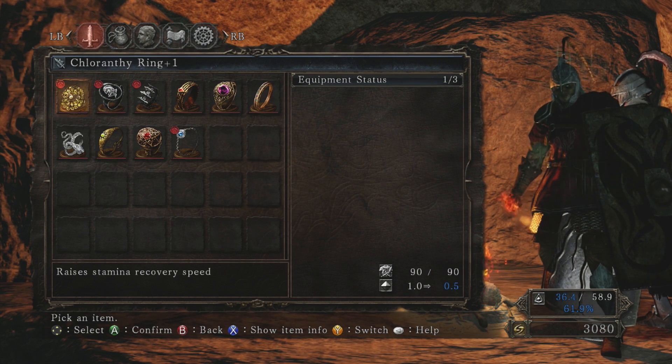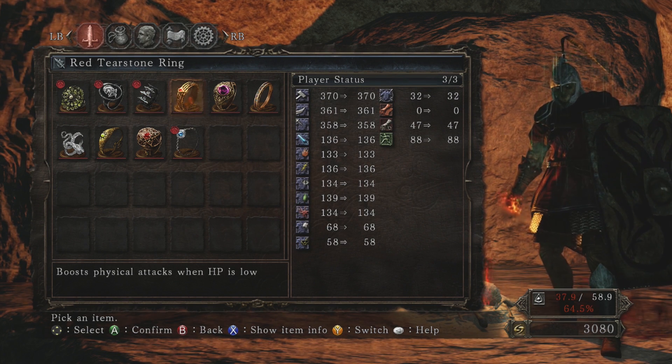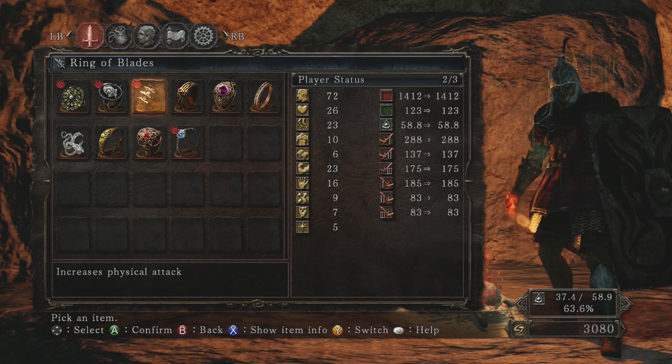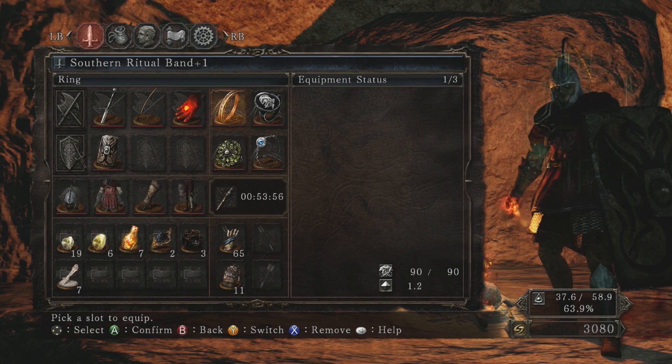Ring of Blades is probably, just knowing the mechanics of the Souls series, a little bit less useful than the Chloranthy Ring. This one adds about 20 to your attack — let's go ahead and see what this would change to if we unequipped it. It'll take 20 damage, so it's not quite 10%. It's closer to two-thirds of 10 percent or something like that — it's not much, but stamina regen is actually quite nice. The ring that we want instead allows attunement of additional spells — there we go, the Southern Ritual Band. So we don't have to drop any levels into attunement.